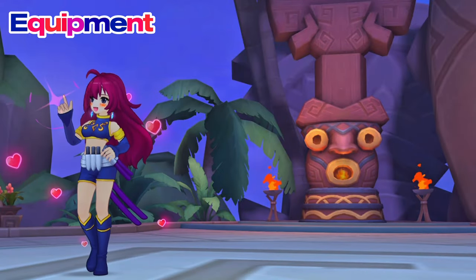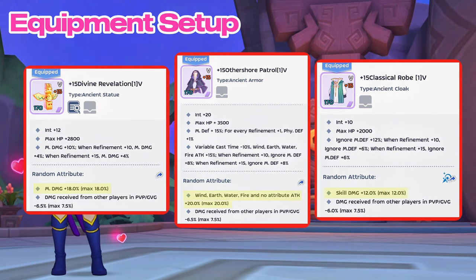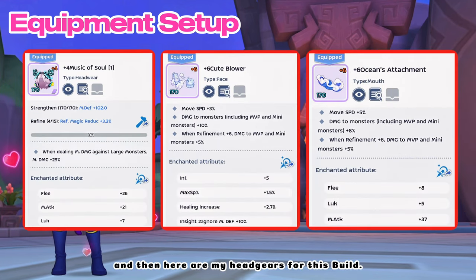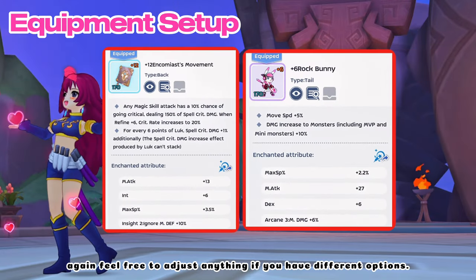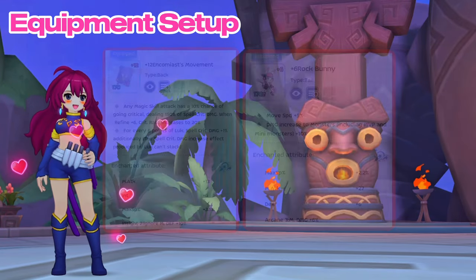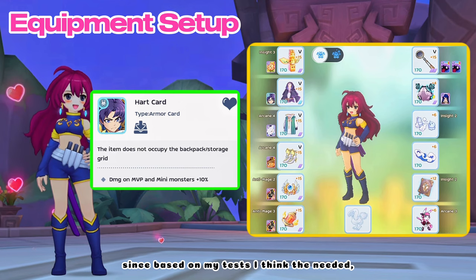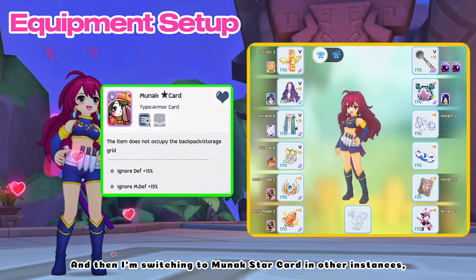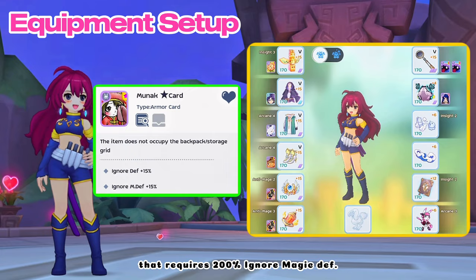Let's take a quick look at my new equipment setup. First, here are the random attributes of my ancient equipment. And then here are my headgears for this build. Feel free to adjust anything if you have different options. As for armor card, I'm using Hearts card in PSR and Ghost Palace since based on my tests, the needed ignore magic death in Ghost Palace is just around 185%. And then I'm switching to Munuk Star card in other instances that require 200% ignore magic death.